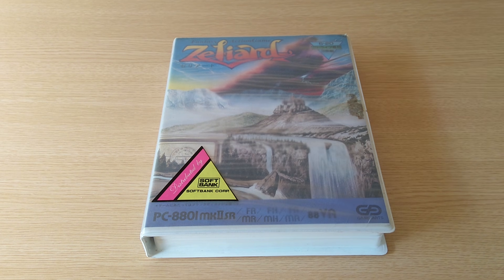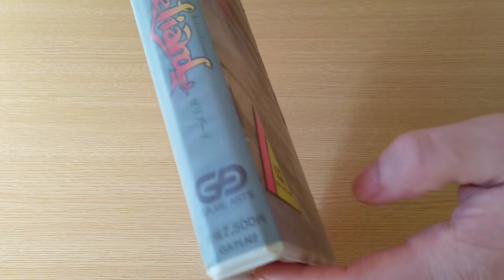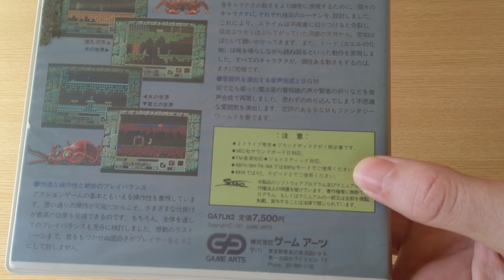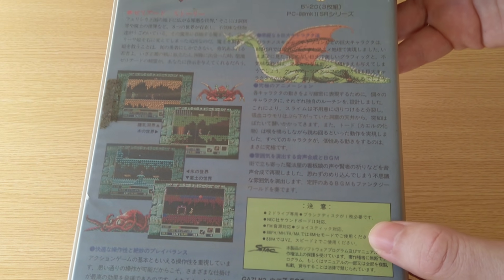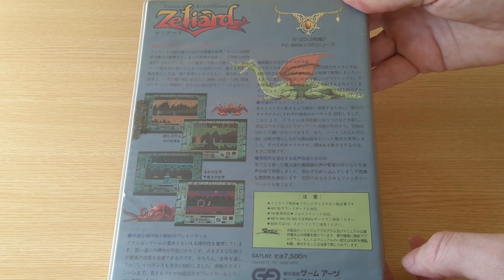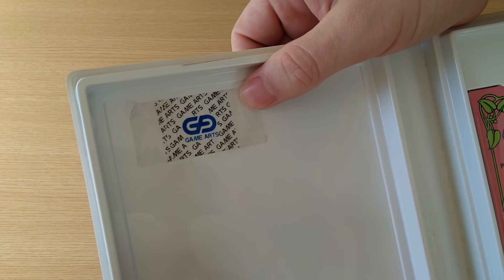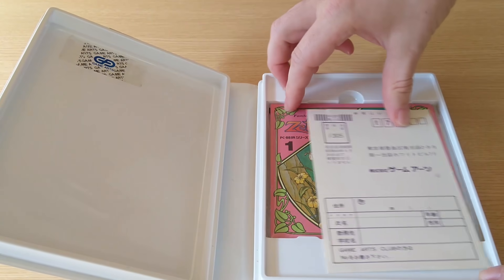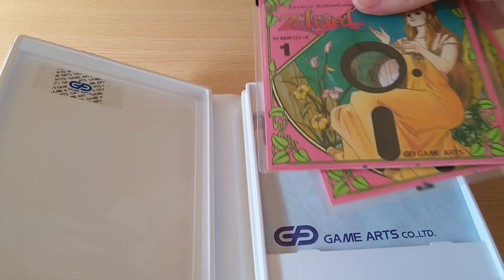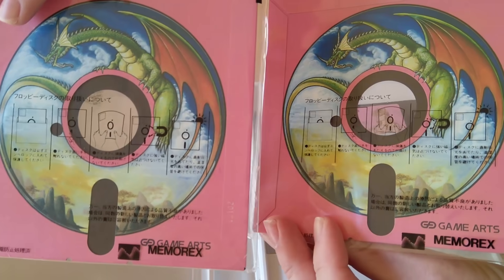According to this sticker, the game was distributed by SoftBank — the same SoftBank that's now one of the three major cell phone service carriers in Japan. The back of the game has screenshots and a description of the story. One thing I really like is that it says if you have an 8MHz PC-88, to make sure you run the game in 8MHz mode. That's refreshing since I feel like I've been covering a lot of games that need to be run in 4MHz lately. Inside, the GameArts sticker that originally sealed the game has been stuck here, and though I don't have the manual, I do have a survey card that came with the game. These full-color illustrations have been directly printed on the outer casing of the discs. It's not often that a company goes through this much effort to make their floppy discs look great.